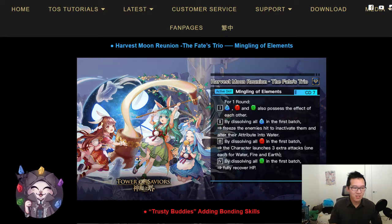In my opinion, this skill is going to be pretty useful. CD7 is a little bit slow. The first effect of Runestone Possession is nice, but not really the core of this skill — mainly because a lot of leaders nowadays already have the Runestone Possession effect, which means you might not need this additional effect in order to get more attacking runes.